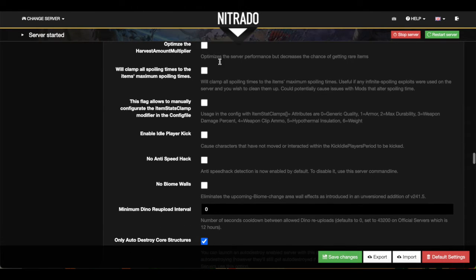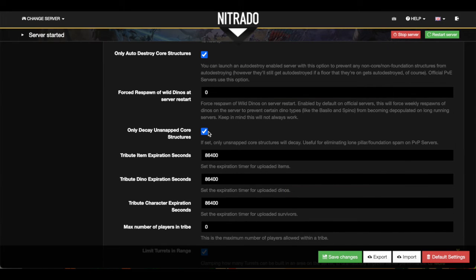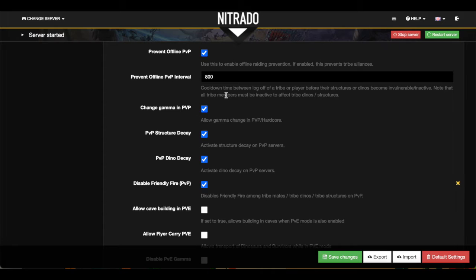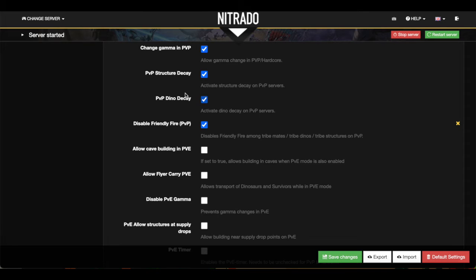I didn't mess with any of this stuff because it really doesn't have anything to do with what I'm doing. I don't play PvP and I'm always on the server, so I'm not really worried about how often stuff is decaying. The next section that I am worried about is PvE. This is actually pretty important for breeding purposes — disables PvP and enables PvE. But you cannot destroy and harvest your dinos, which means that when you're breeding and you have a bunch of babies, you cannot kill them. I need to be able to have the ability to kill my own dinos and clean up the babies from all of the breeding that I do.